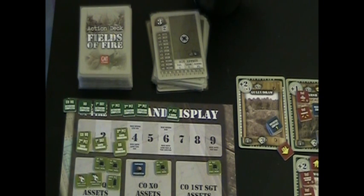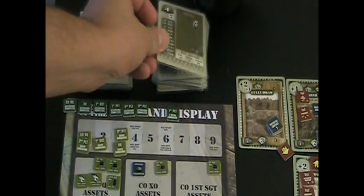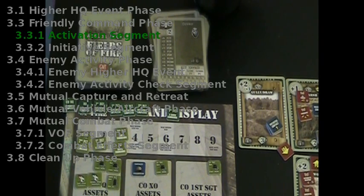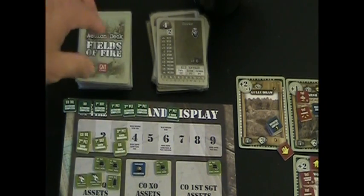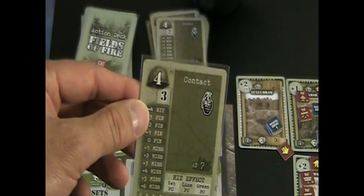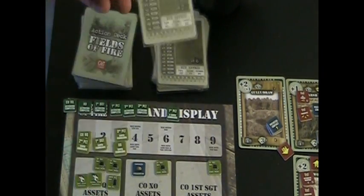Welcome back. We're going to get started on turn number four. We'll first draw for our friendly HQ event, and there's no event this turn. Our commanding officer is still in the staging area, so he's in contact with battalion. That means we activate him with a card draw — minus one for being green and no other modifiers — giving us three commands for HQ.